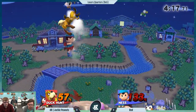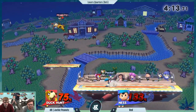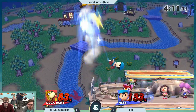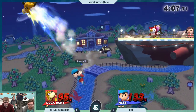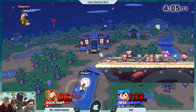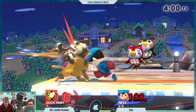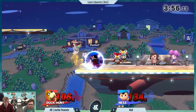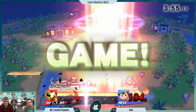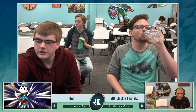Ness's up air is going to be the problem in this matchup. What does Duck Hunt have to answer that? It's too disjointed, it's too quick. And then it's really hard to get around that PK thunder juggle as well — with no can. Red going for the back throw, Jackie mashes out. Hardly mashed. And then up air will take it. That was rough. Good read on the ledge getup by Red. Red taking game one.